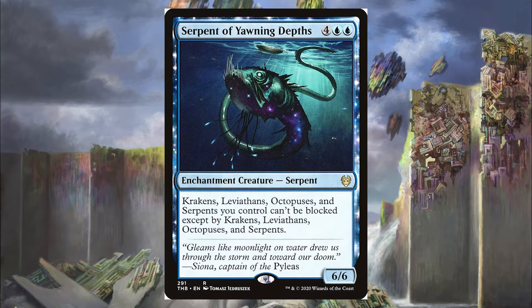Next is the Serpent of Yawning Depths, for 4 blue-blue, which is also going to flip Runo. Krakens, Leviathans, Octopi, and Serpents you control can't be blocked except by Krakens, Leviathans, Octopi, and Serpents. Our opponents most likely aren't going to be running this kind of tribal synergy, so the Serpent of Yawning Depths is going to flip Runo into Krothus for us. It's a 6/6 that basically says our stuff can't be blocked for the rest of the game, so it's going to let us win if it sticks around.